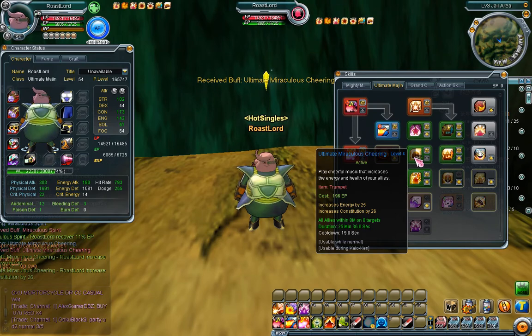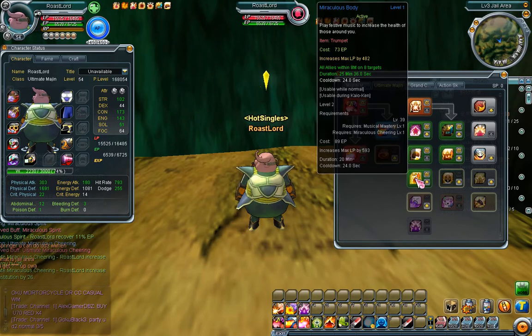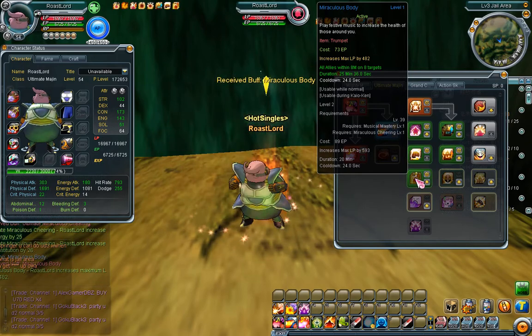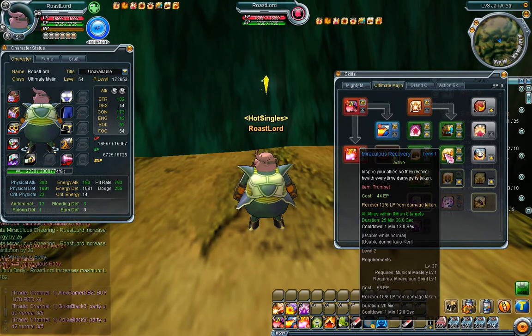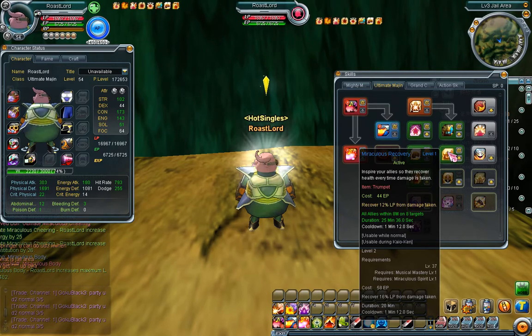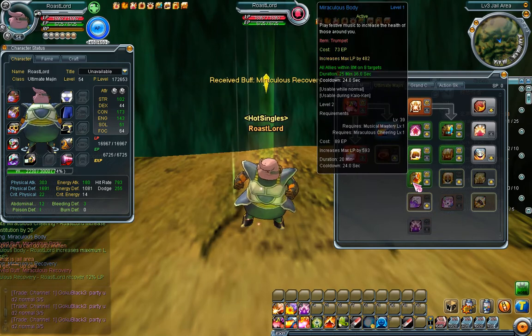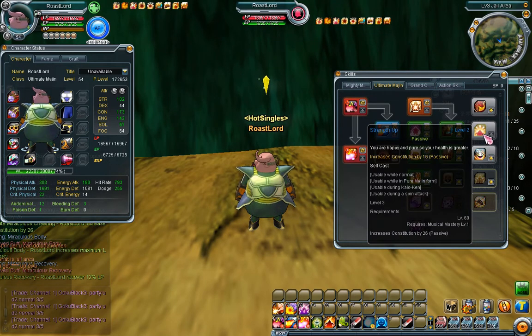Constitution again — constitution is the heart of the Margin, HP and tankiness. You do not want to train Miraculous Body. I accidentally trained it and it's not worth it at all. 400 HP is not going to save you anywhere when you could put that point into Miraculous Recovery instead. Do not train Miraculous Body — Miraculous Recovery is way more worth it.